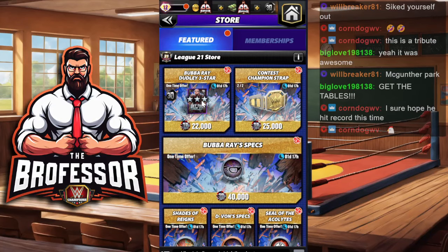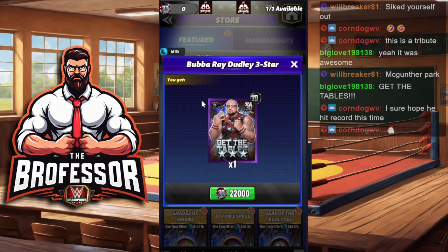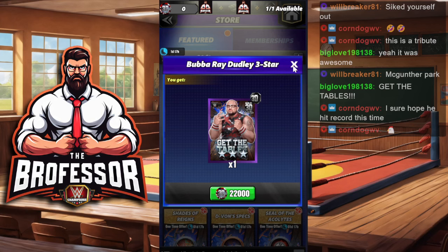Number one, the first thing you should get off this prize wall if you have enough medallions is Bubba Ray Dudley. If you didn't pull him already or get him through the bags or get him through shards, because he is that good — he does smack. I suggest you get him if you can possibly do that.